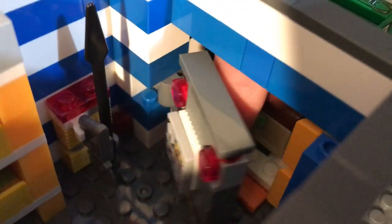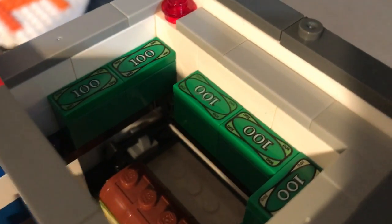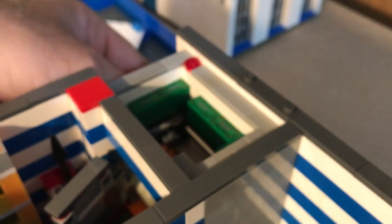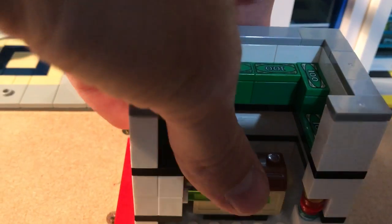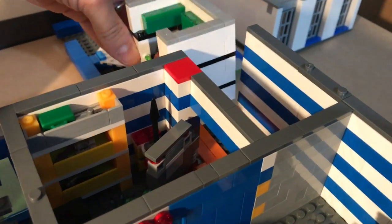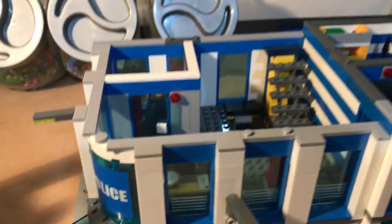Here you have a stack of all sorts of criminal evidence — bags, binoculars, a knife, and a spear. When you go into this safe, here we have the stolen money which has been claimed back. I've made this so it comes out easily, because my daughter is always raiding it. You've got the money stacked up and jewels in the safe, and it can just slide back in.